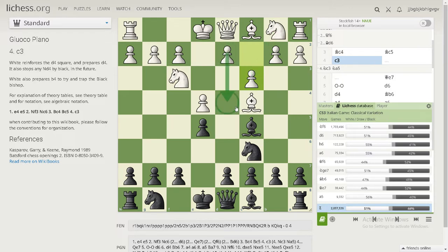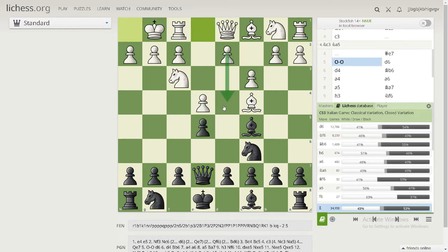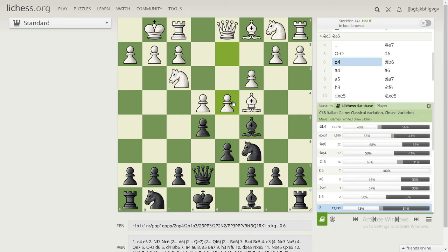Black plays queen e7, not allowing a fork because after taking, a pawn would be hanging. That's why white plays castle, threatening that combination. Black plays d6, making the center stronger and opening a path for the bishop. White plays d4, hoping black will take and allow a strong center. A really good rule here is to keep up the pressure — if we release the tension by taking, white gets a great center. Instead, we should keep the pressure and move the bishop back.